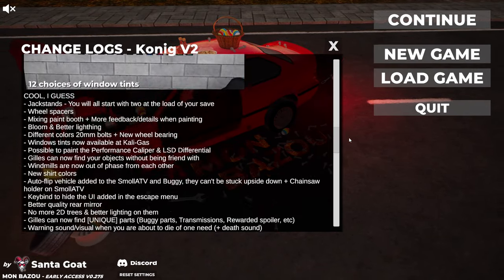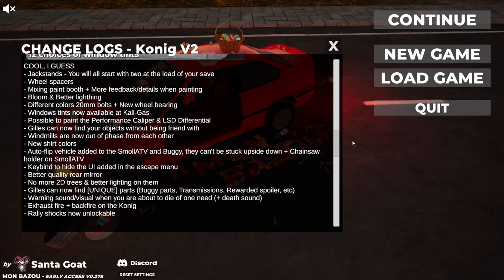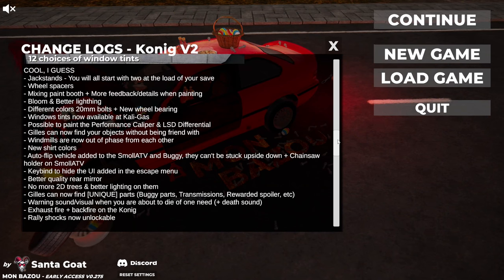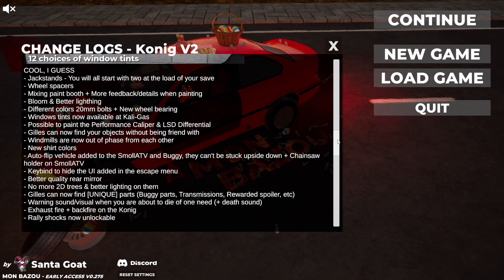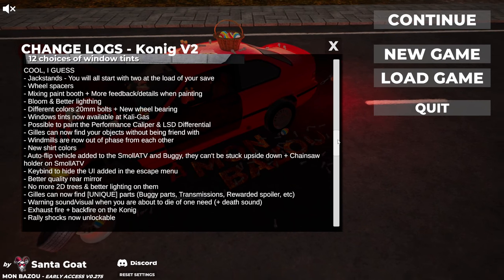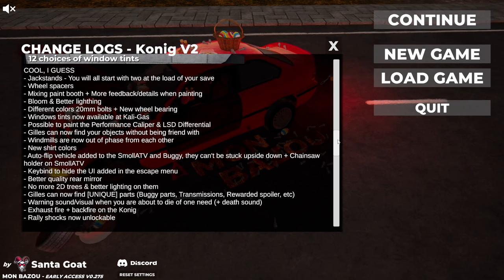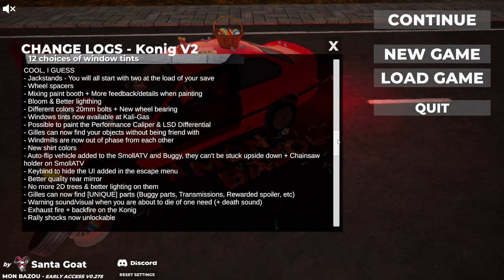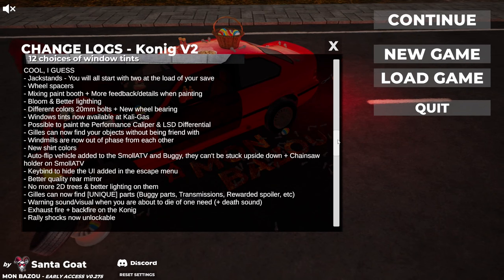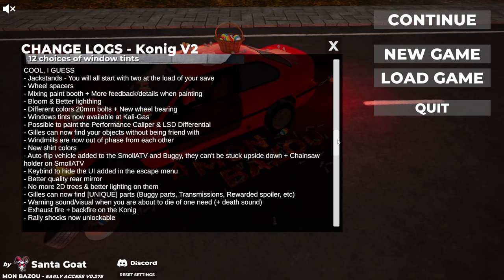Let's scroll down through the changelogs. We've got 12 choices of window tints — pretty cool. Jack stands for the car, wheel spacers, a mixing paint booth, I'm assuming that's at Caligasi. We've got bloom and better lighting, different coloured bolts for the 20 mils, new wheel bearings, window tints in Alibaba, the ability to paint performance calipers, limited slip diff, and Gillies can now find your objects without being a friend.